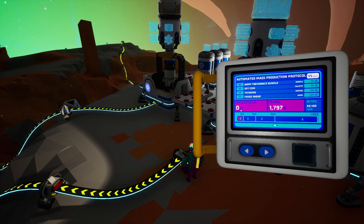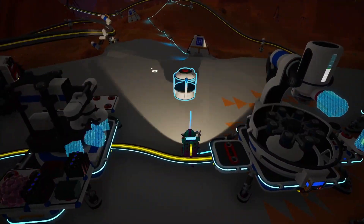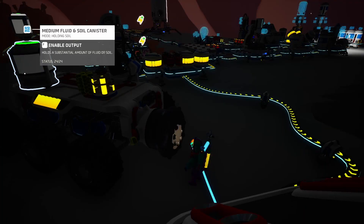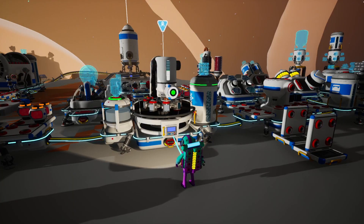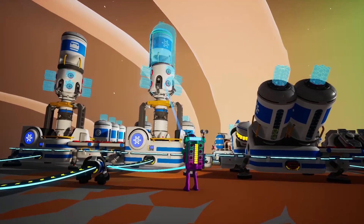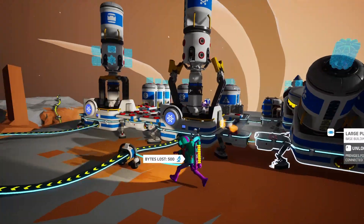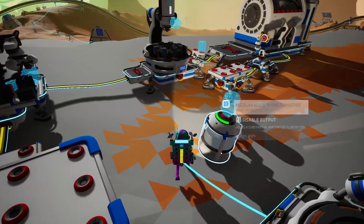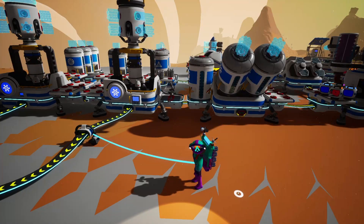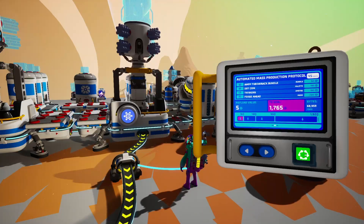We need 37 more points. So I'm just going to go ahead and get a lot of compound. The easiest way is to use the soil centrifuge to get compound, so I'm going to fill up this soil canister. The canister is full. Now this is full — it should get us 32 points. Just like that — send it. Let's place this back at the scrap farm. All we need is 5 more points, so let's just add some compound over here and send it.